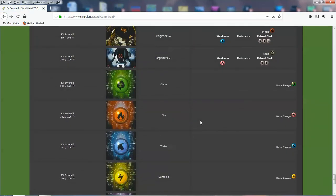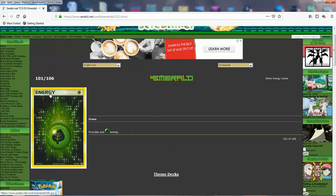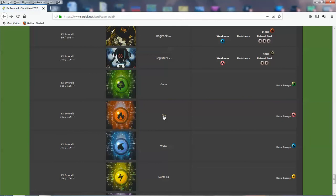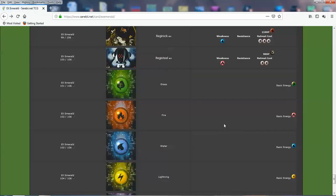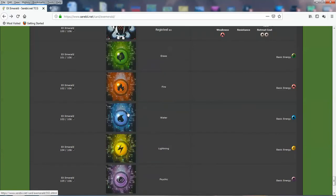The cool thing about this set is that it actually has some of the most beautiful energies — probably some of my favorites. The Holo Energies, I think these are like the original Holo Energies. We have Grass here — the Emerald Energies, that's what we call them. These, along with the Holo Phantom and EX Power Keeper Energies, are like the best energies from the EX era. They're pretty expensive to get now too. Very, very beautiful.